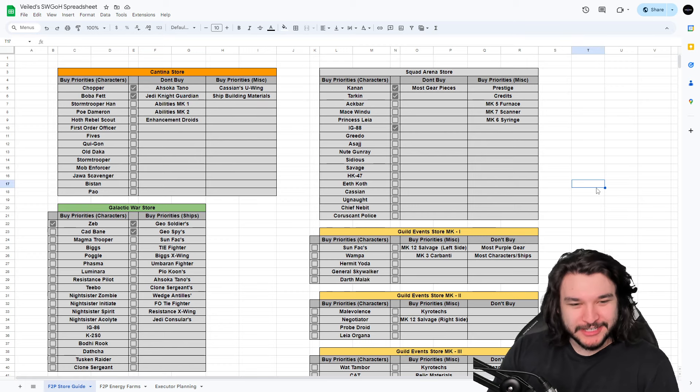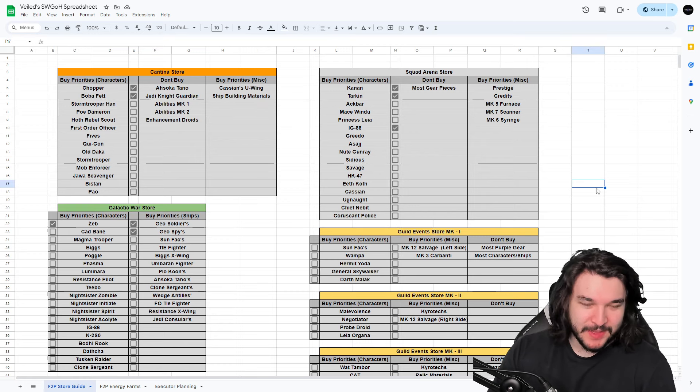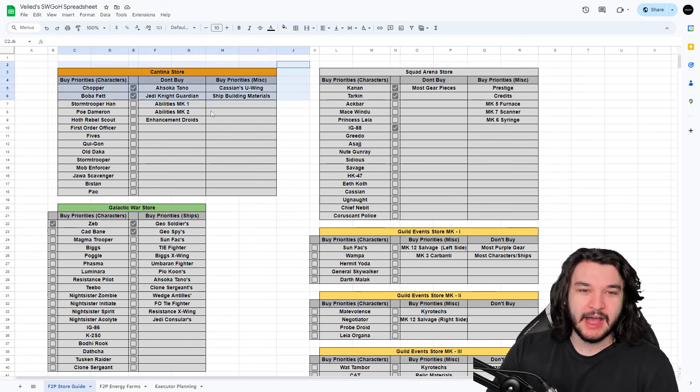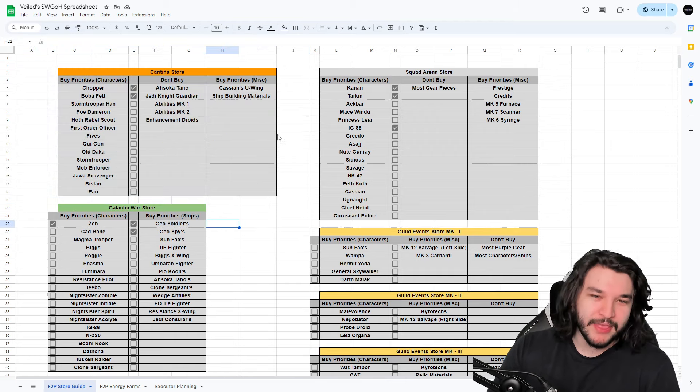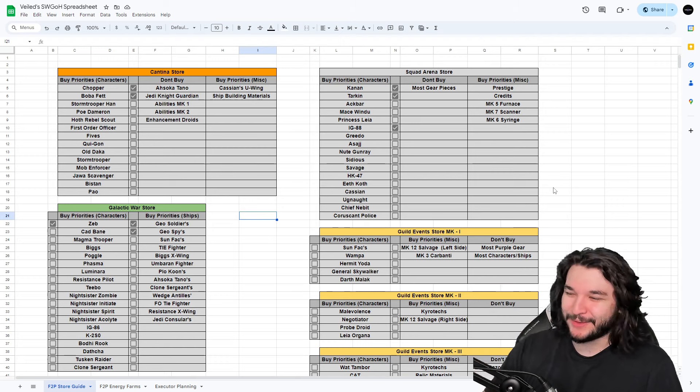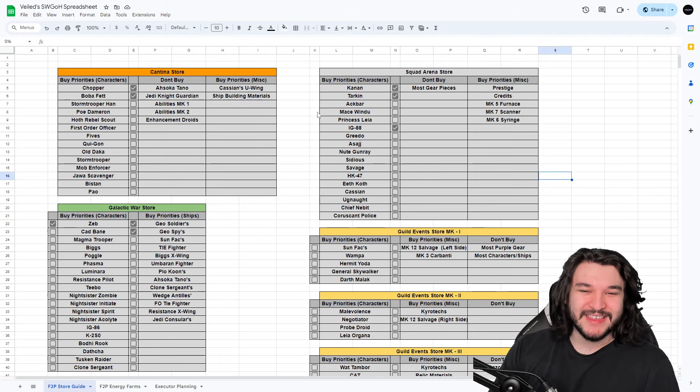This is for a free-to-play account, so for those of you in the Lightspeed Bundle categories or light spenders, things could change drastically. I don't have some of the level 85 shops on here yet, as I want to earn my way to level 85 and talk about those stores more. Things might change as we get closer to level 85, but we have every single store on here. I'll leave a link to the spreadsheet down below.